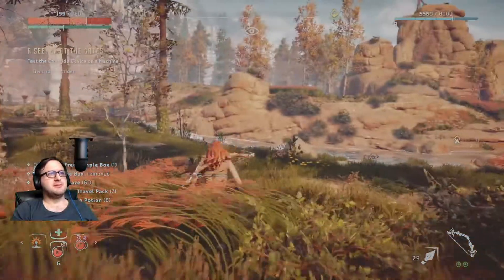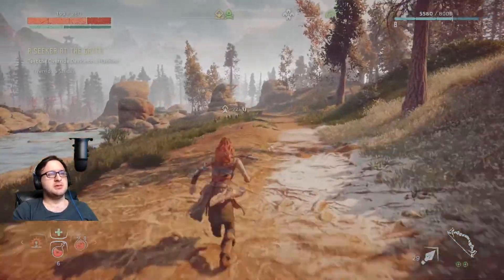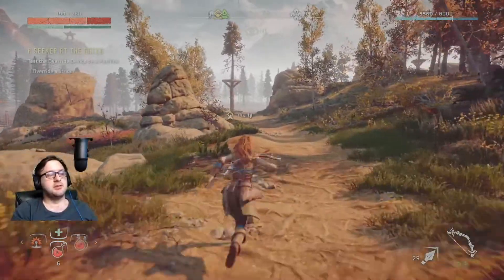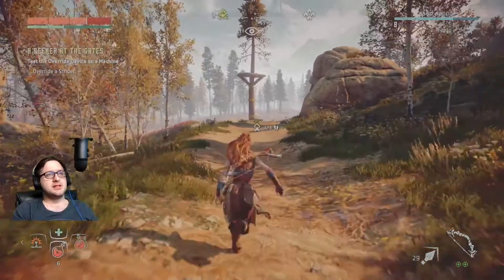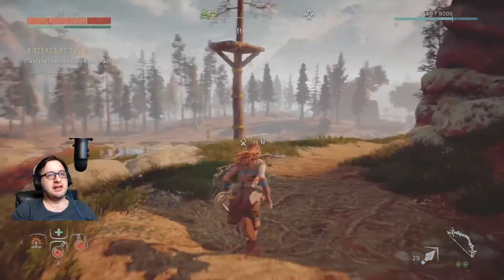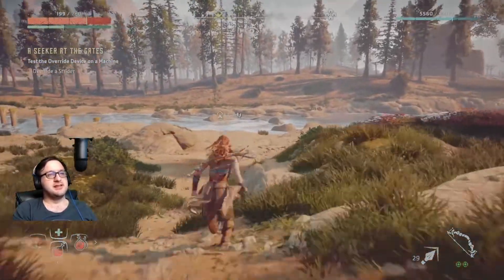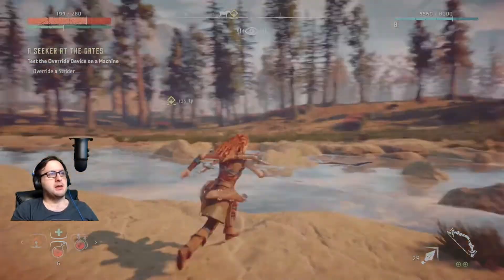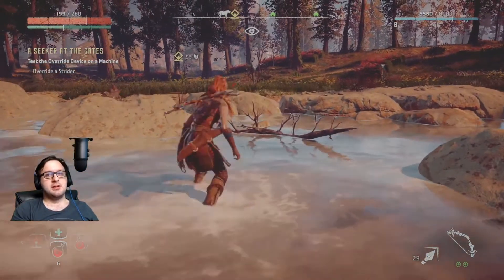Right, where are we going? Yeah, so the main quest is here. I keep losing the main quest icon on the screen. I feel like having a yellow icon displayed over yellow grass or yellow floor doesn't really help. Okay, so we're overriding a Strider. Let's go do some overriding.